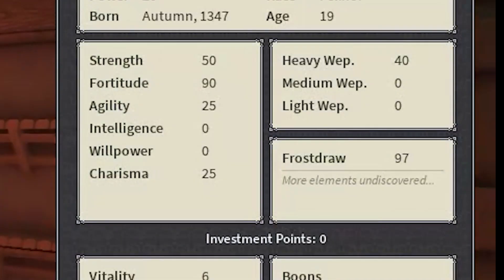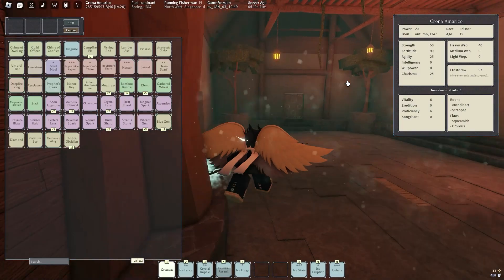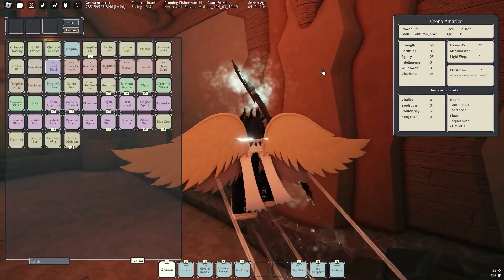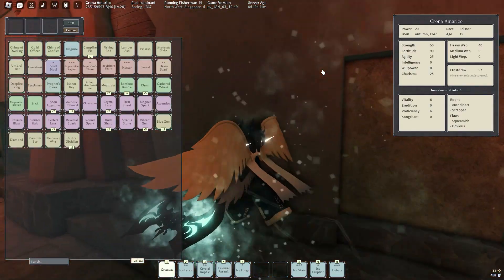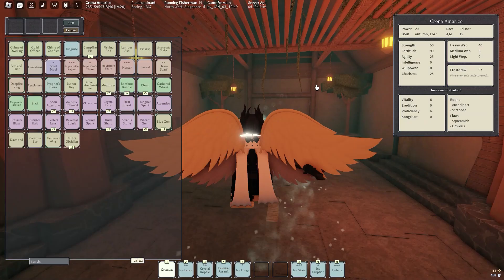The stats: I have 50 strength — that's for star kindred. I have 90 fortitude for aperture health and also reinforced armor. I have 25 agility for risky moves and immersive effects and all this good stuff. No intel, no willpower.